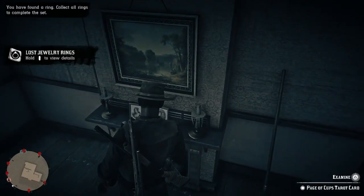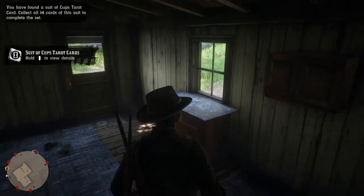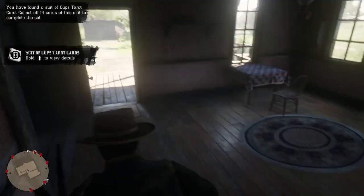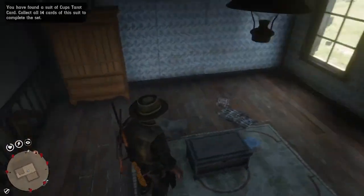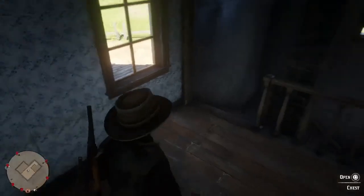This chimney always has a collectible, and then there's a tarot card in here. Sometimes there's a tarot card in this drawer, in this cabinet, or if you go upstairs there are sometimes some on the shelf.